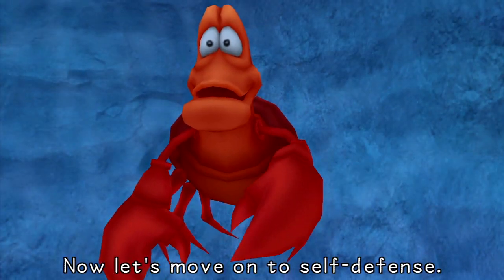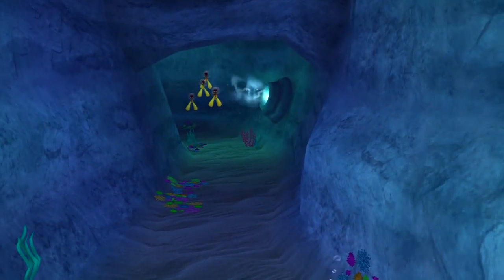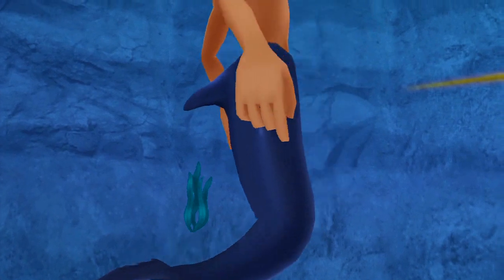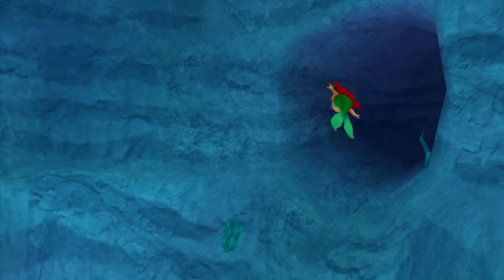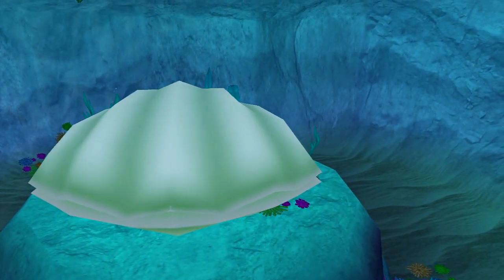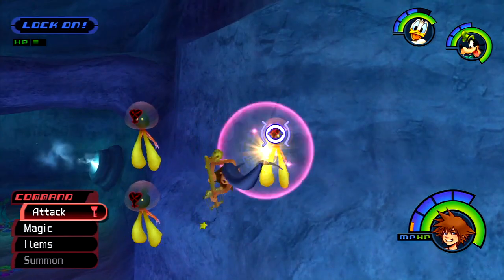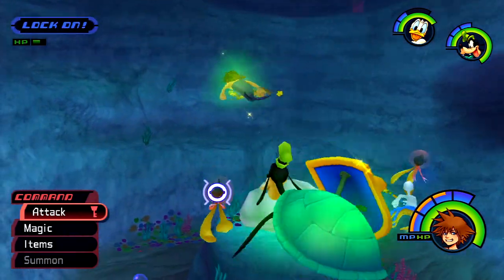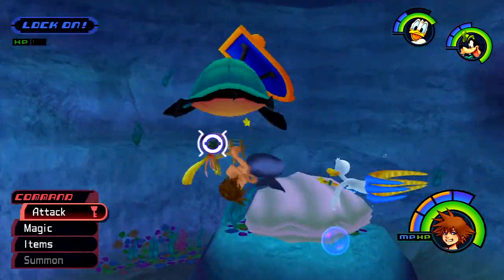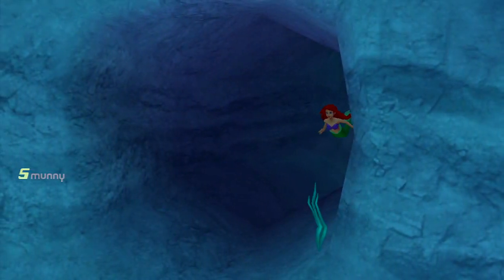Good job! Now let's move on to safe defense! Sebastian! This class is over! Good luck! Alright, so now we have to defeat some underwater Heartless here. We've actually got the Wishing Star now, like I said before. I usually don't use the Wishing Star on this world — I'm still usually using the Three Wishes — so it's actually pretty neat to be using this Keyblade in a different world, because I don't usually use the Wishing Star.